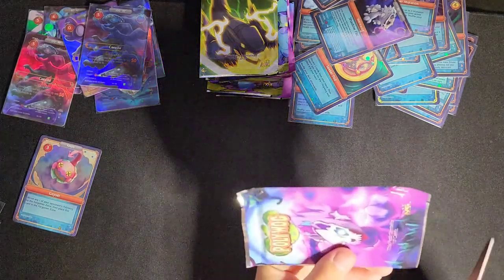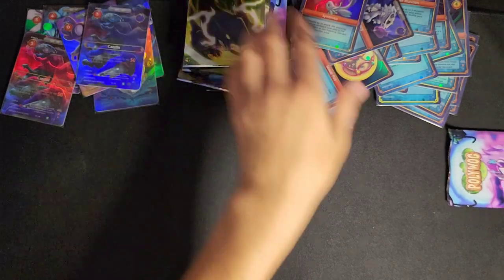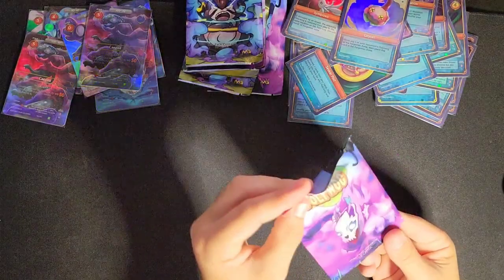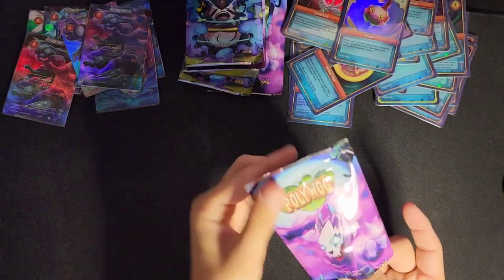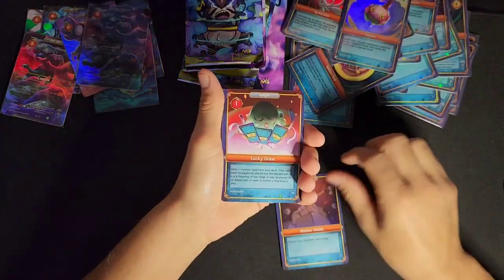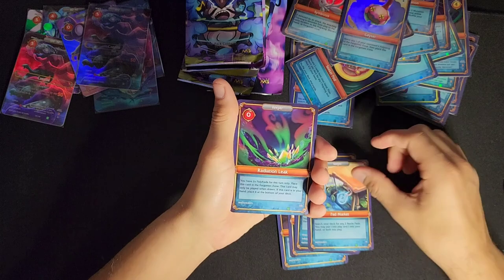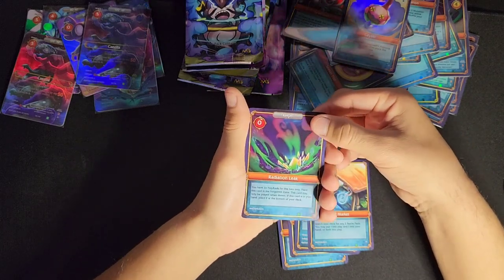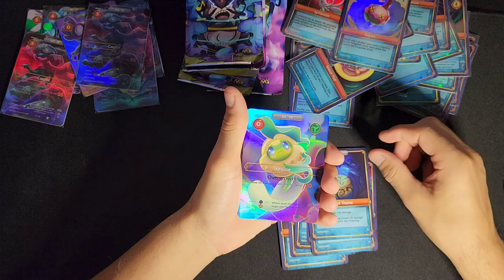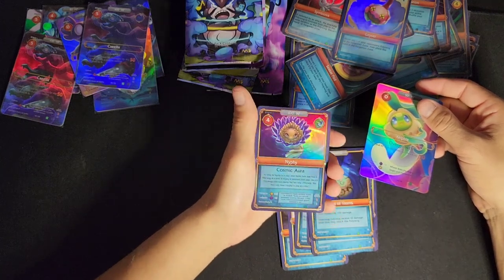Moving on to the middle pad already — nine more to go. We took four packs aside, so we are saving four. Meteor Mallet, Lucky Draw, Glowing Skin, Sepawag, Pad Market, Radiation Leak — that'd be a cool holo — Deadly Ooze, Nest of Thorns, and a Full Art Kelpull, and a Niffy Holo. Very cool.